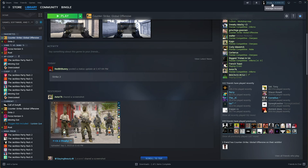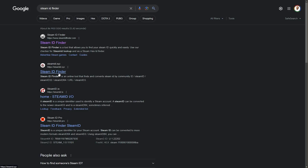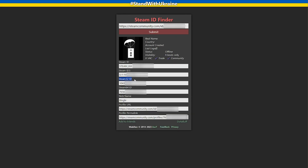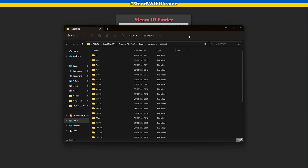Otherwise, click your username in the top right, head across to your profile, right-click the background, and choose Copy Link Location. Head across to a website like steamid.xyz, paste in your link, and click Submit. You'll then be able to see the Steam32 ID — this is the folder name. Open that folder, then navigate into 730, which is CSGO.